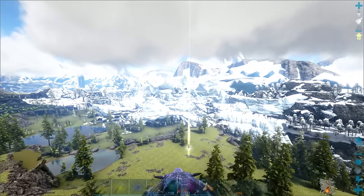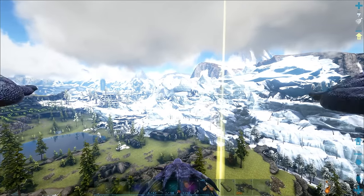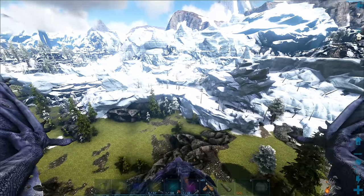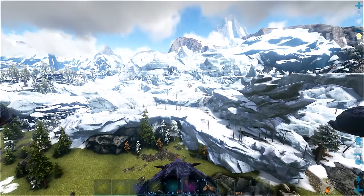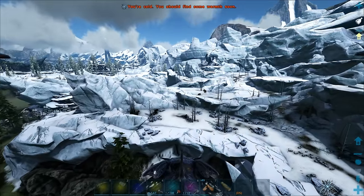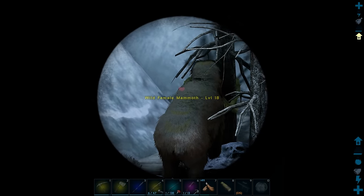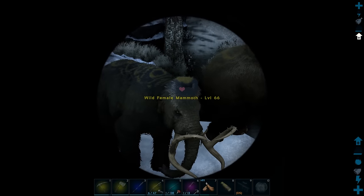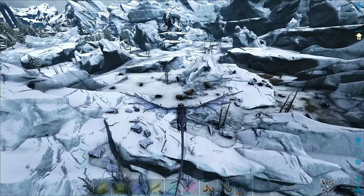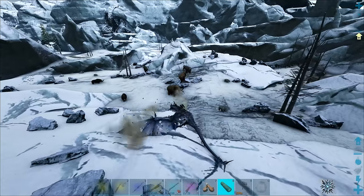We should start to see some Mammoths here in a second. I believe there's a bunch of them over in this area right ahead of us — that's where we tamed them a few episodes ago. Let me get down here a little bit. This area is a little bit dangerous though, because we do have ice elementals just chilling everywhere. But yeah, we've got a couple of Mammoths. There they are — look at these guys. We're going to look for a high level to tame. They look really nice, got some nice colors. This one's got some blue.